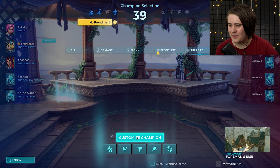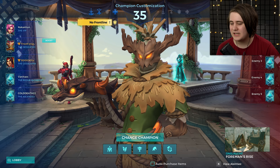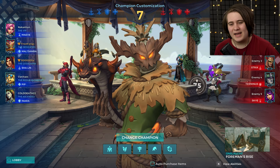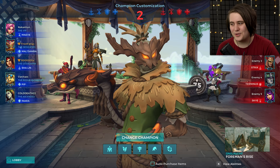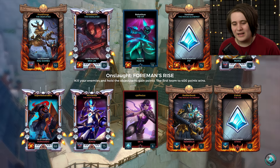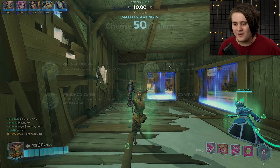Let's pick support and get Damba for game two. We've got a Sharlene who we combo quite well with because our movement speed buff helps him. We're doing Onslaught Foreman's Rise - pretty good map for Damba. Going up against a Nando, Genos, Strix, Terminus, and Sky - two frontliners. Nando and Terminus are a pretty good pair, especially with a Genos. That's what I really hate going against: Genos can easily heal two tanks on his own, then Nando and Terminus work really well together, and Strix is at the back permanently headshotting people.